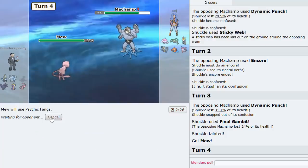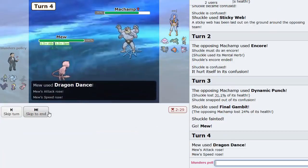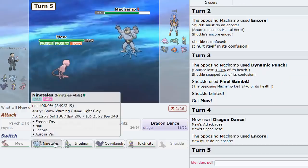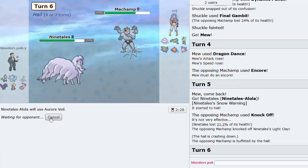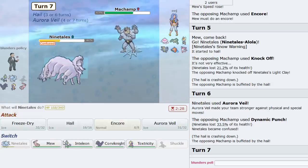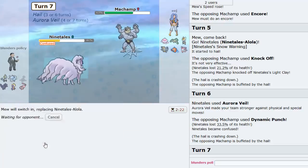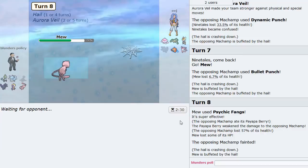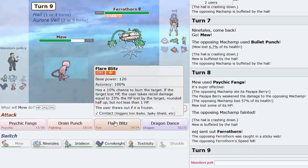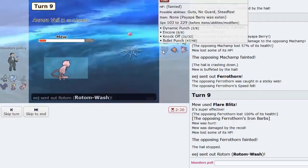What can Mew do versus his team? I think we just Psychic Fang straight up. He stays in and Encores me into it. I'll just get my Aurora Veil off then. He Dynamic Punches. I'll go back to Mew — Psychic Fang to get rid of this thing. He had a Payapa Berry, so maybe he would have lived. Pharaoh gets knocked out. I've never played an Encore Machamp before — it's pretty cool. Scarf Rotom confirmed.